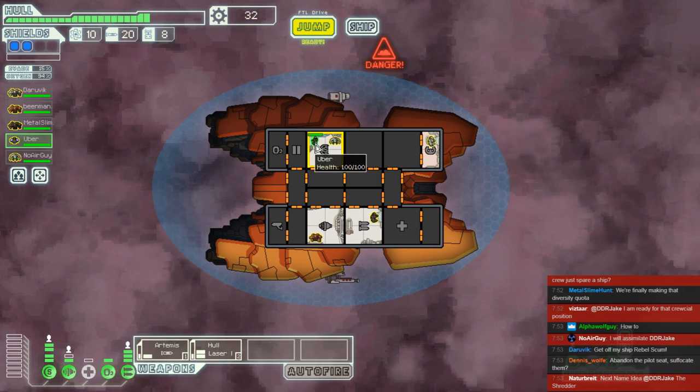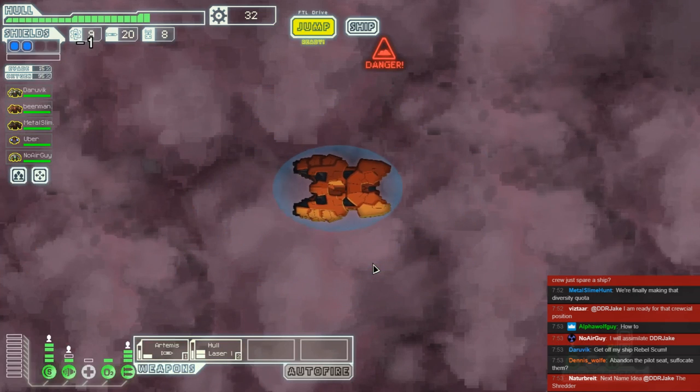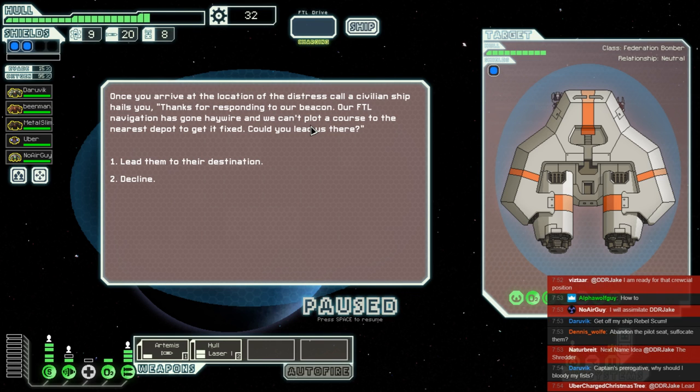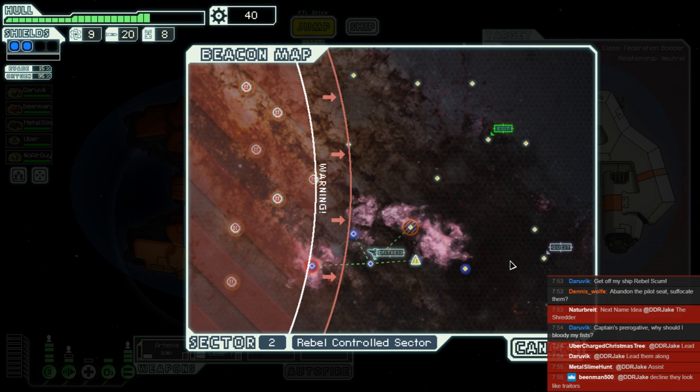Open those doors, get the oxygen flowing throughout the ship so that everybody's happy. Ion storm — sounds risky but I like it. Speaking of risks, we've got a ship here. Where do they want to go? Plot a course to the nearest depot to get it fixed. Are we going to help them out or just leave them here to their fate? Could be a trap, also could take us somewhere we don't want to go, but they often give a down payment. Uber insists that we lead, Daravik agrees — let's help them out.